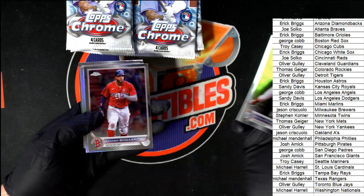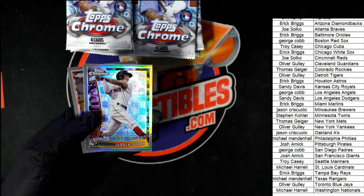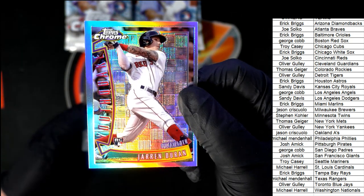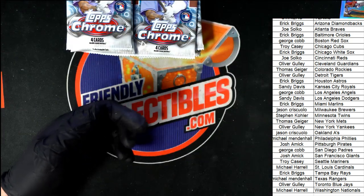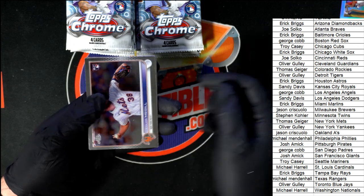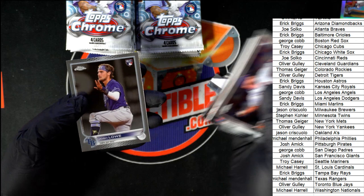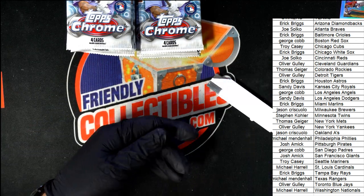Nice Jared Duran rookie card. Very, very nice. I like that. Youthquake. Nice. Alright, Josh Lowe rookie card.